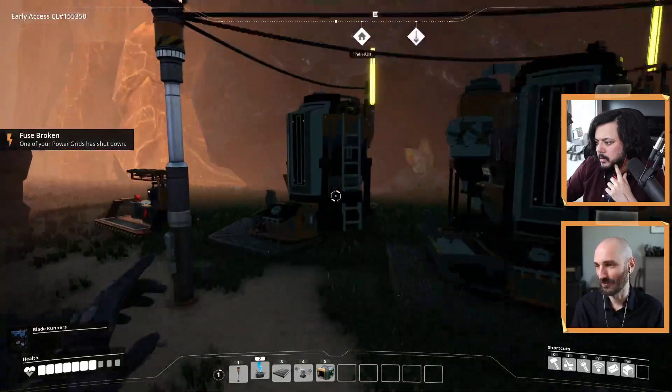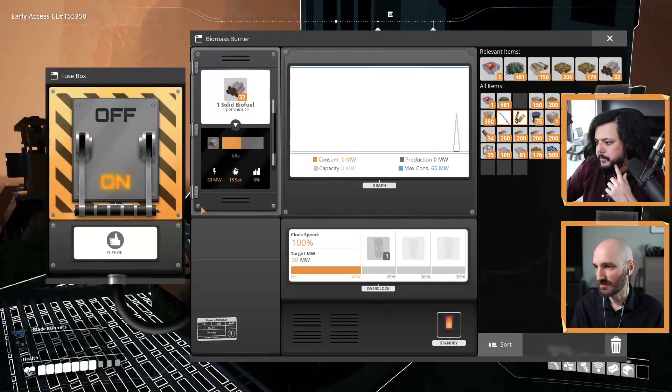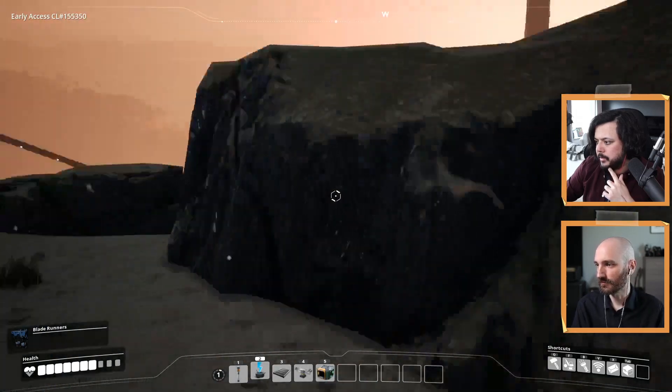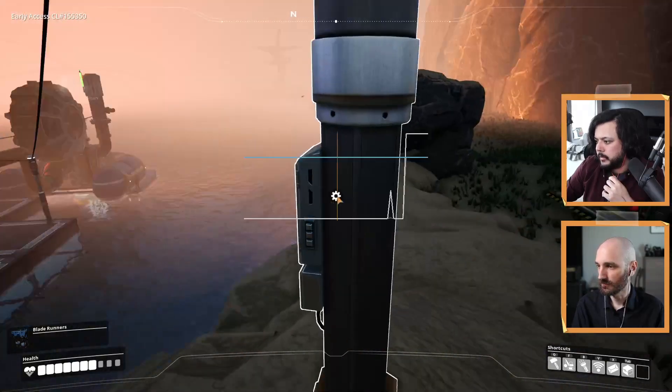So now I hooked this up to power, which can't run right now. Try again. And now we have enough power to run just the coal generators. Can you take a look at the grid for a sec, just so we can sort of see?